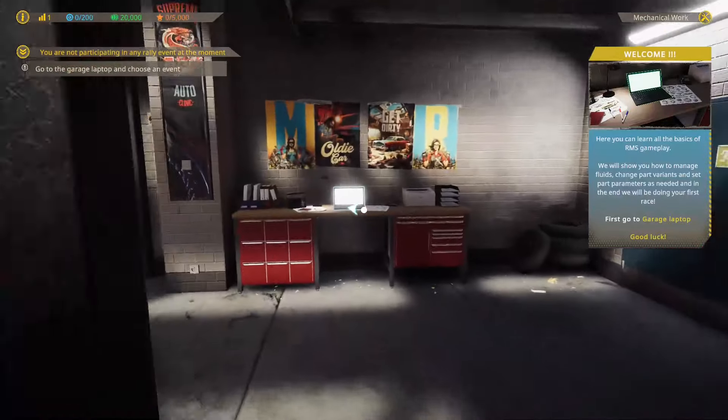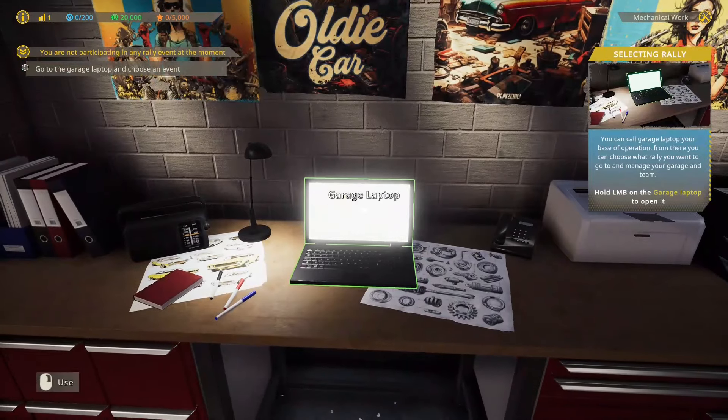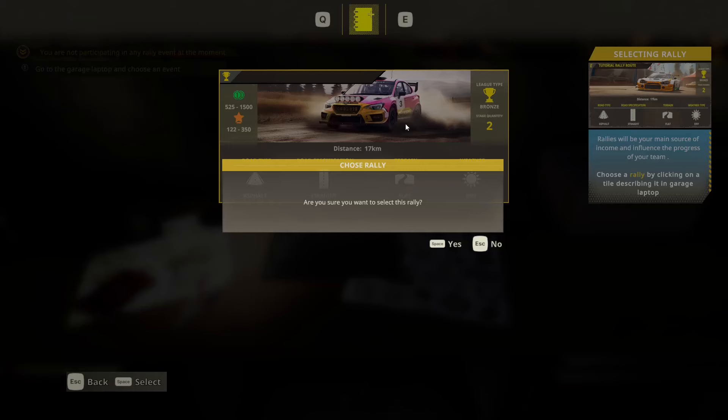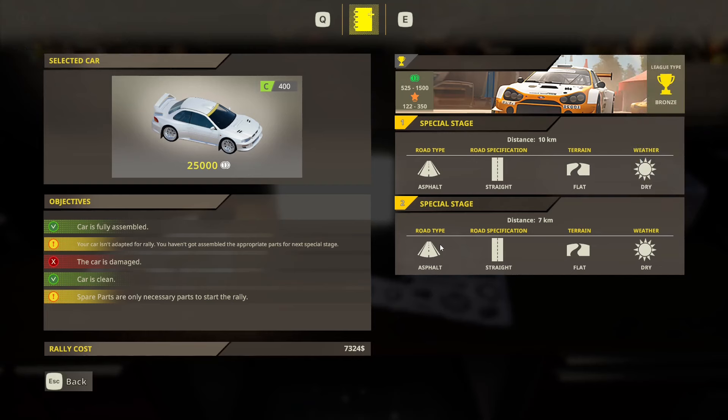We've got to hold the mouse button. Rallies will be your main source of income — they influence your progress of the team. Choose a rally by clicking on the tile describing it in the garage laptop. This looks like it — not big money, but it looks like asphalt, straight, fairly flat, going to be dry. So we're going to click on this and select it.